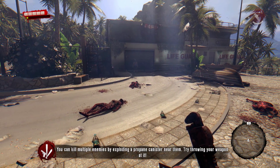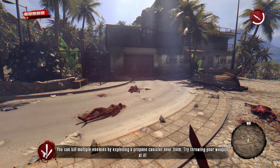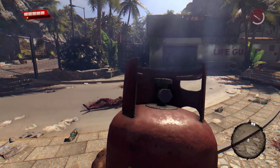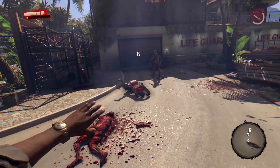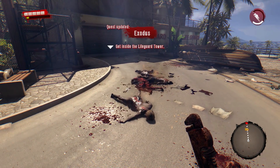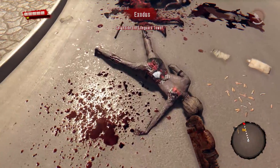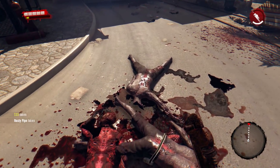You can kill multiple enemies by exploding a propane canister near them — that's why I'm throwing my weapon at them. I guarantee you guys, this is gonna blow up in my face — not literally, but I'm gonna fail. But I'm gonna give it a try. We're gonna throw this and then throw the knife at it — I don't care about the knife. Oh baby, it actually worked! Have you ever heard of a propane gas canister going off by a knife throw? Well, I haven't, but hey — it happened here and it's fine. Let's pick up this rusty pipe to replace that.